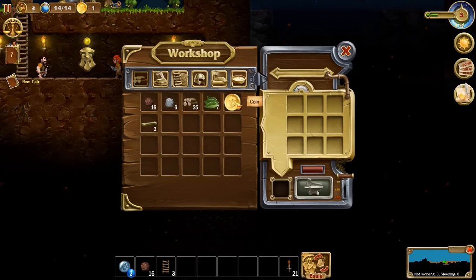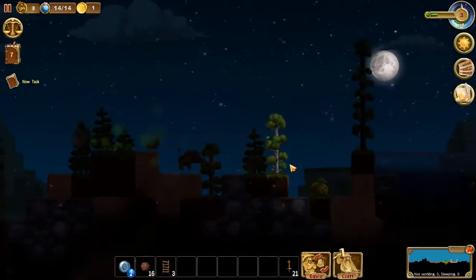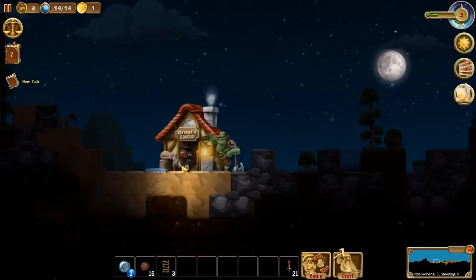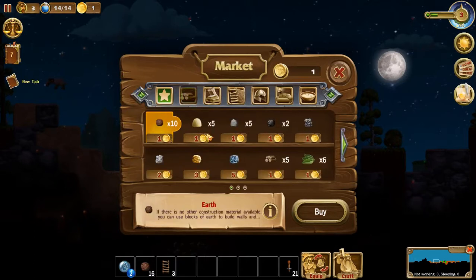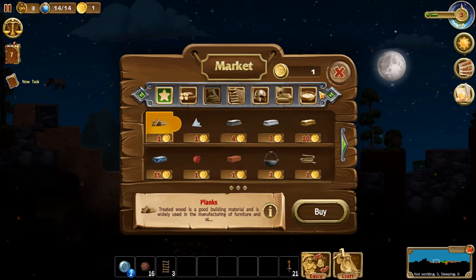Those coins right there are used for the shop. Let me show you your shop real quick. Over here — there it is, that's your shop. You enter the shop and this is all the things you can buy with gold. Right now all I can afford is just small materials like wood, leaves, iron, coal, stone, sand, dirt — that's all I can really afford right now, just small one tier items.